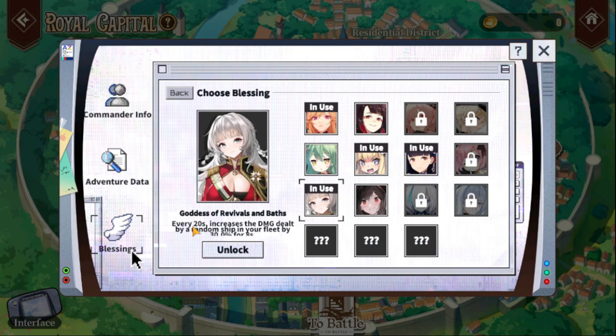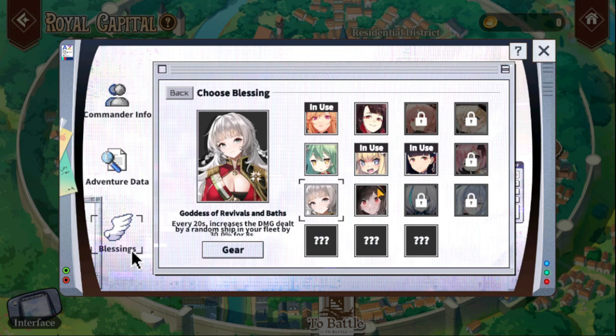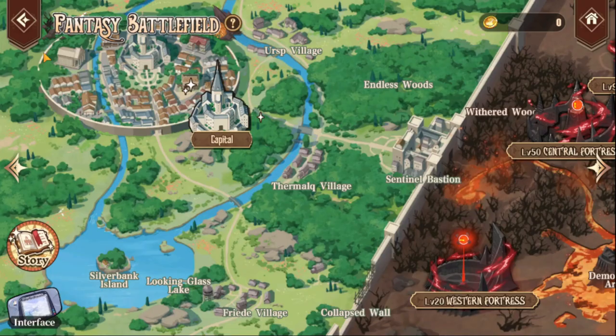The blessings can vary in buff usefulness. For example, one blessing increases damage dealt by a random ship in your fleet by 30% for eight seconds every 20 seconds — which can be very substantial. Then Royal Fortune's blessing increases your fleet's damage dealt by 15% for the first 60 seconds, but afterwards decreases damage dealt by 10%. So you have to read them carefully and consider what battle you're going into. For level 90 and below that first one is really useful, but not for the 125 — for 125 I'd go with the Royal Fortune one since I don't expect the battle to go that long.